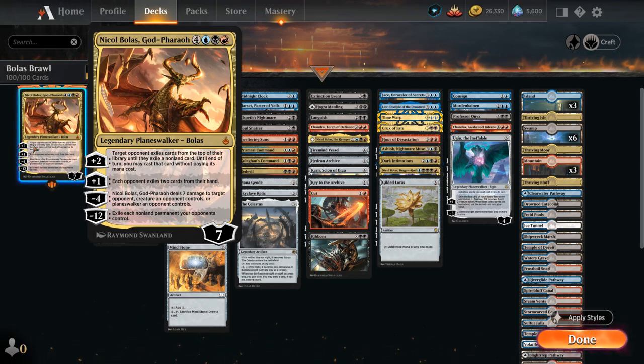The 7-mana, 7-loyalty Planeswalker can plus 2 and then target opponent exiles cards from the top of their library until they exile a non-land card, and until end of turn we may cast that card without paying its mana cost. The plus 1 makes each opponent exile 2 cards from their hand. The minus 4 deals 7 damage to target opponent, creature or planeswalker, and the minus 12 exiles each non-land permanent your opponents control.